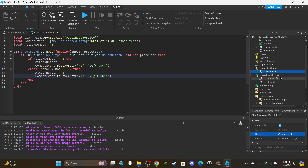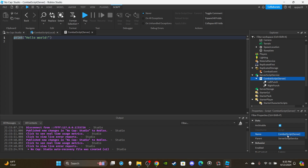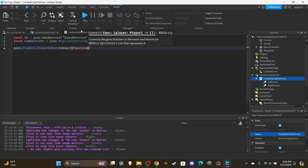Open ServerScriptService and insert a ServerScript. Insert your animations using the plus icon — throw the animation inside the script with your own animation IDs and name them appropriately. Rename the script CombatScript (server). Delete print Hello World. Create variables: local ss = game:GetService("SoundService"), and copy-paste the combatEvent variable from the local script. Then set up the first function for when players join: game.Players.PlayerAdded:Connect(function(plr)).